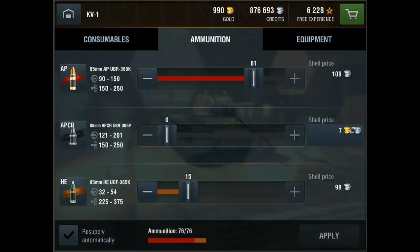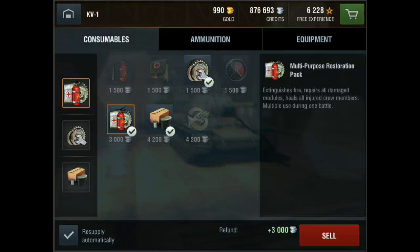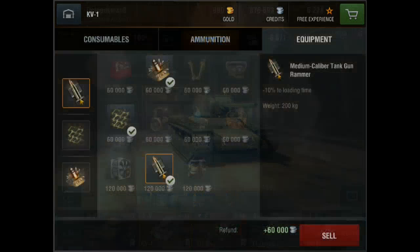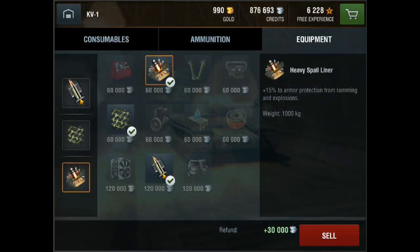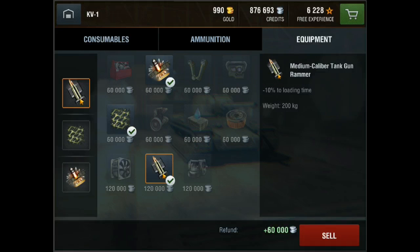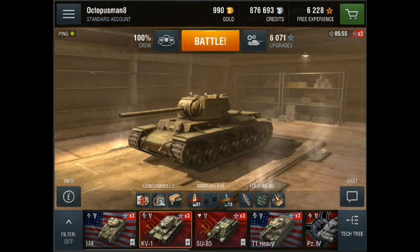My ammunition is 61 AP rounds and 15 high explosive rounds. For consumables I have the multi-purpose restoration pack, extra combat rations, and the repair kit — definitely suggest those. For equipment I have the heavy spall liner, which gives plus 15 to armor protection from ramming and explosives. I have camouflage because this tank is really slow and you have to stop every once in a while — it gives minus 25 to visibility when stationary. And my all-time favorite, the medium caliber tank gun rammer, which gives minus 10 percent to loading time — you can get it but it's not exactly needed.